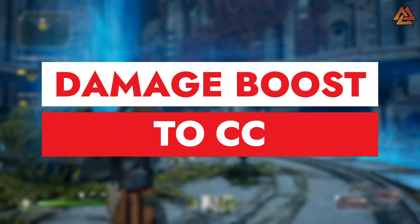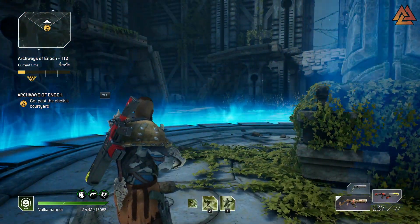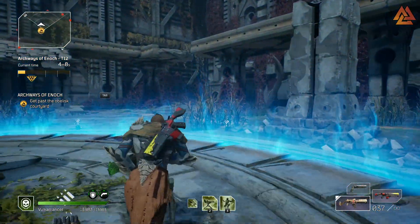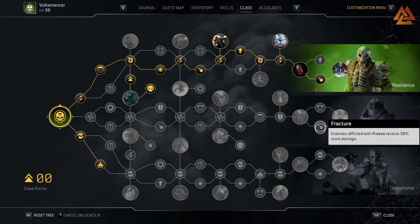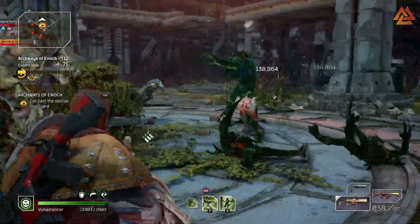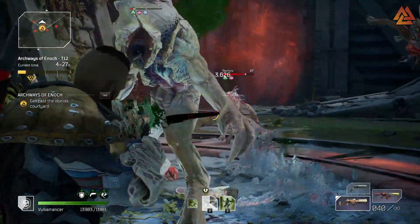Number three: take advantage of crowd control and vulnerability debuffs. There are tons of ways to increase your DPS done to enemies locked in crowd control like freeze and ash. Make sure to check your skill trees for nodes that increase all damage done to frozen targets. Another debuff you want to take advantage of is vulnerability - this increases all damage taken by enemies. It recently received a nerf, but it's still a super easy way to generate extra DPS and didn't set it back too much. Keep your eyes open for different ways to apply vulnerability.